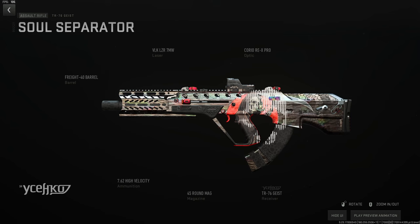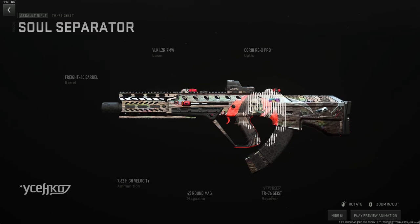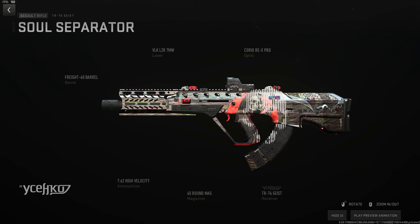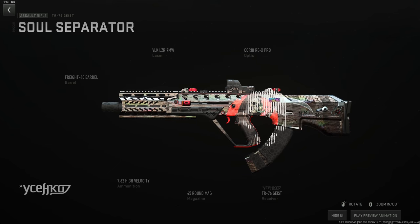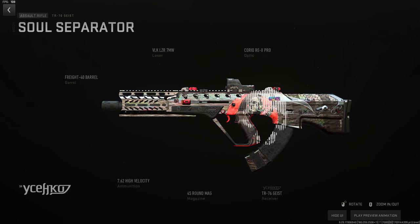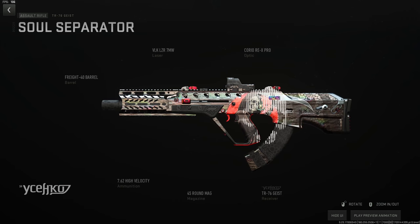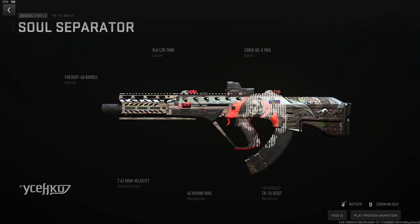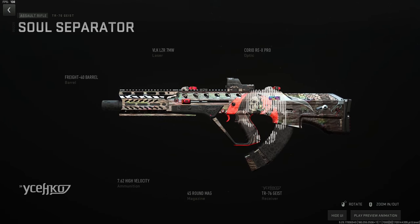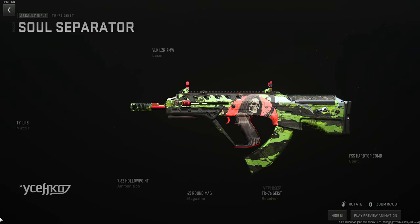The TR-76 Geist was the last AR added before DMZ ended. My main build runs behind a sniper on Al Mazrah or Vondel. Use the Freight 40 integrally suppressed barrel, the VLK 7-milliwatt laser — these two together suppress the gun, give stability and recoil control, and zero out the ADS penalty from the barrel. Add the Corio Rex Pro optic, high velocity ammo, and 45-round mag as the largest. This thing can take fights to 100 meters without problems despite the Geist's reputation for recoil.